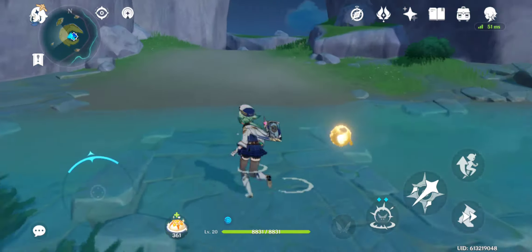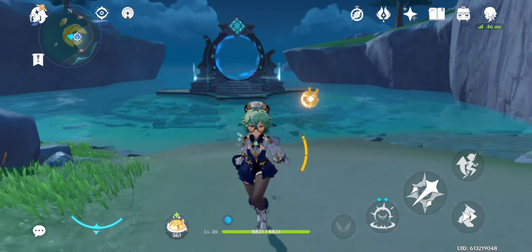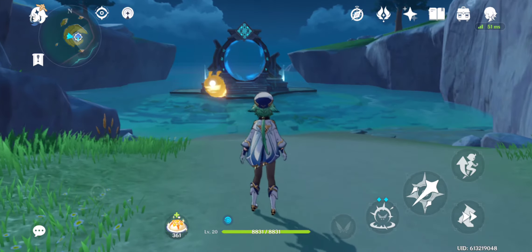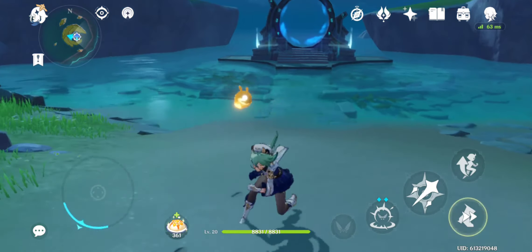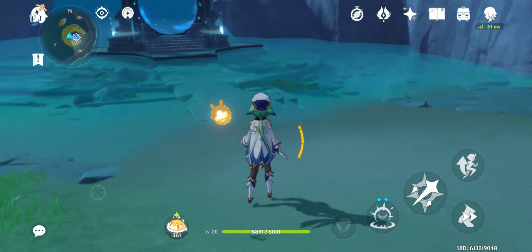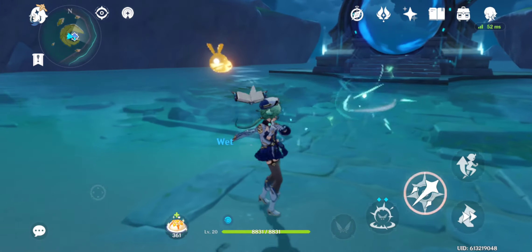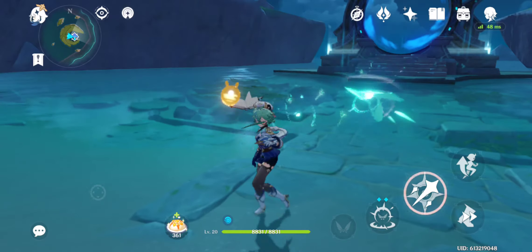By swirl, guys — because as you probably know already, Sucrose is an Anemo character and her main specialty, her main elemental reaction, is swirl. So the swirl damage that Sucrose will be having from elemental mastery is going to be very useful.